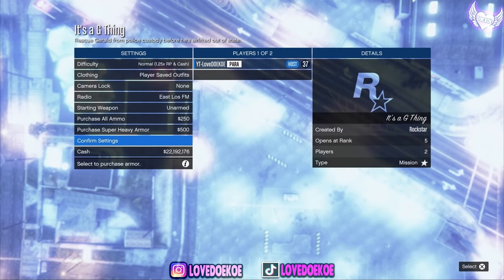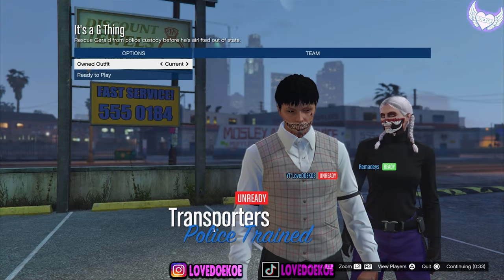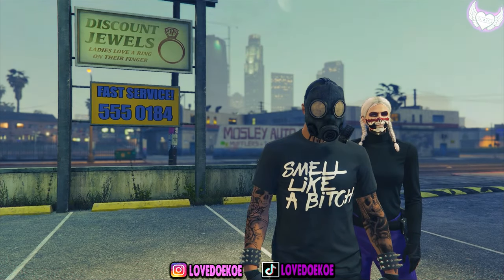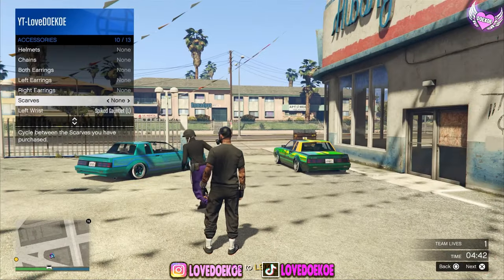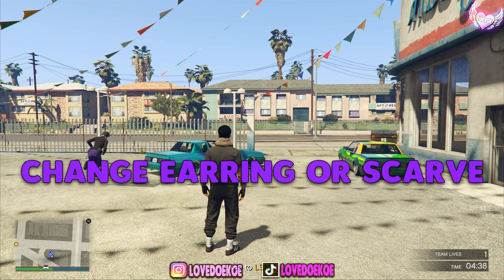Now put the clothing to player saved outfits, confirm the settings, and invite your friend for it. When you're in this menu, go one time to the right and ready up the plate. Now go to the accessory section and change it one time to the right. Then quit the mission through your phone.